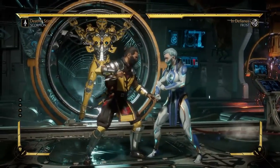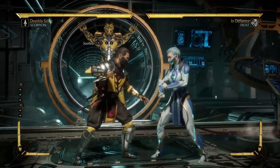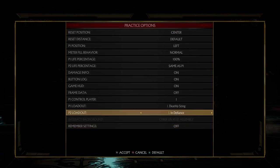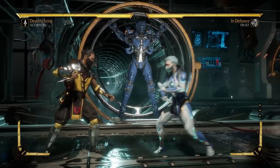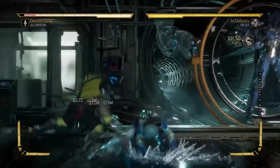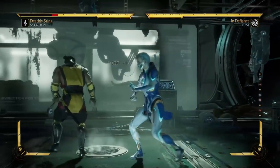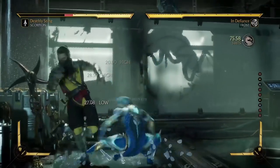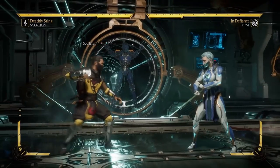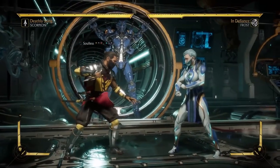As you can see, the second option, both in the inputs and with the controller, is much slower and much more methodical. Whether a string works like this really comes down to specific characters as well as specific strings. If I go over and play Frost and check out her 344 string, if I'm a little bit too slow, you can see it doesn't come out — you have to be very quick with this string. Scorpion, for example, has a lot of hit confirmable strings, unlike this Frost string I just showed you.